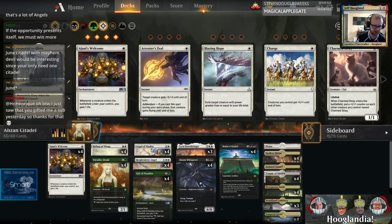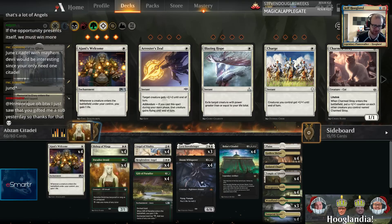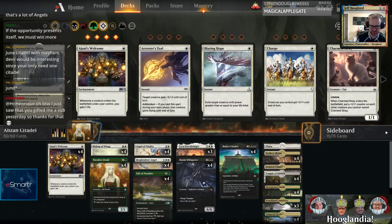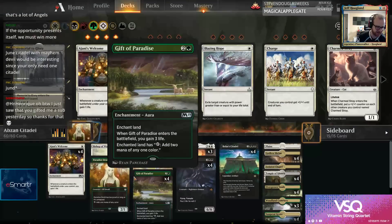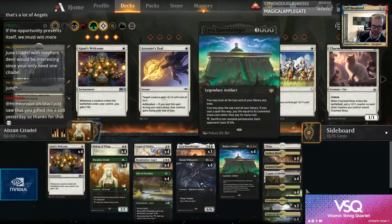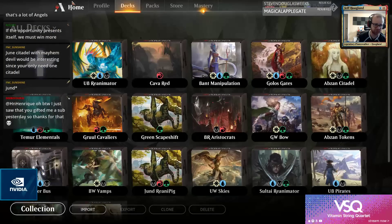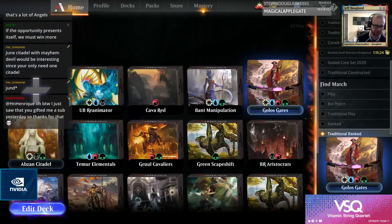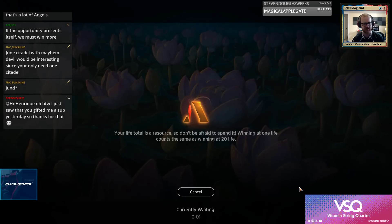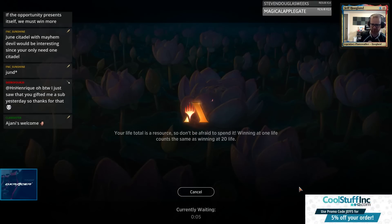I'm interested to see if the green feels necessary, or even if the black feels right - would this be better as a green-white angels deck or a white-black citadel deck? We've played green-black citadel as a full-on combo deck in the past. It played the explore package last season, so we haven't played it since the new set dropped, but it was very reasonably successful in previous seasons.